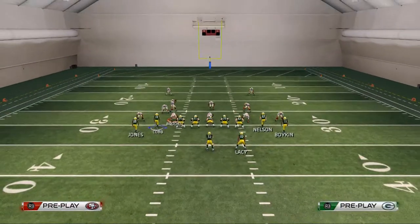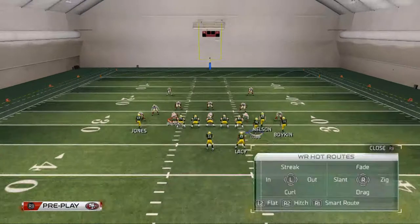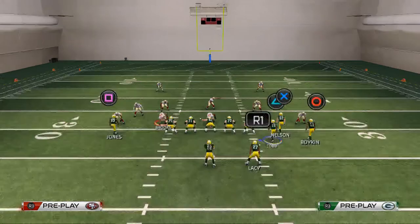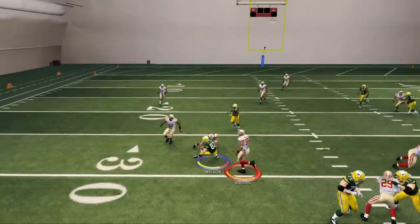Now I want to quickly show you the same reads against a cover two with flat zones and press. This is how I like to read man versus zone in Madden 25: I look at the middle linebacker. If the middle linebacker backs up, I immediately throw the drag route to Jordy Nelson. But if the middle linebacker goes forward, then I look to Randall Cobb as my first read. Here the middle linebacker backs off and I just hit Jordy Nelson for a quick gain.